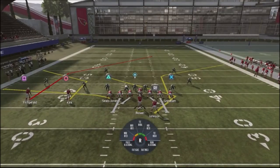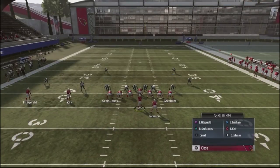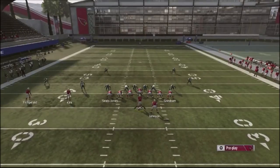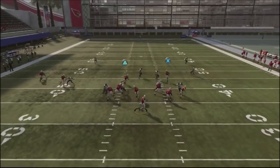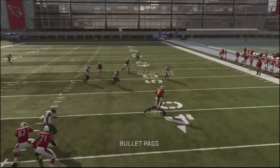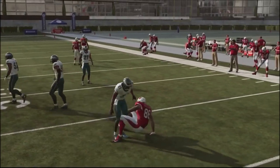If your opponent is giving you a lot of Cover 3 shells disguised as Cover 2 — where he's running Cover 3 but showing you two — you can use this route combination on the backside. Check it down to the backside and force your opponent to defend that. It's just another thing you can do against your opponent.